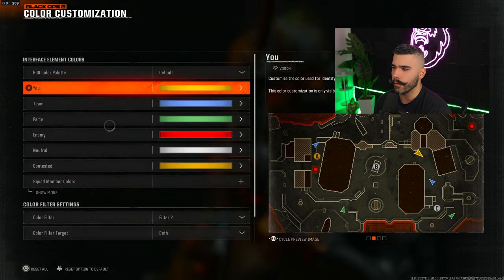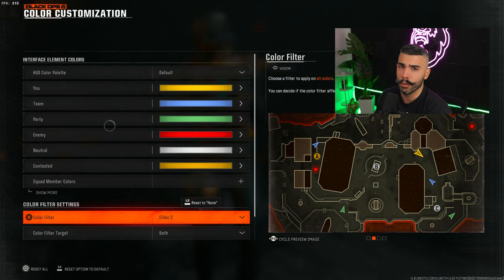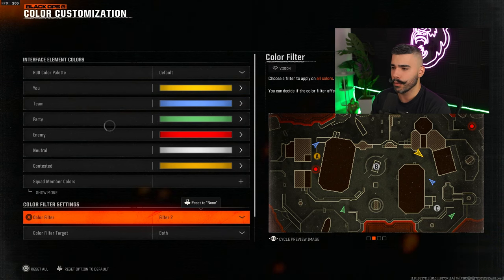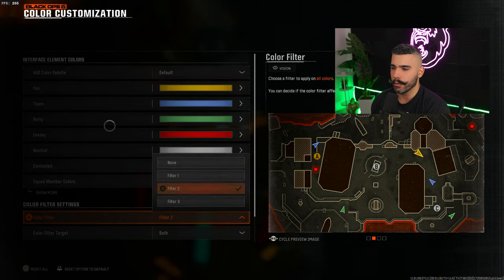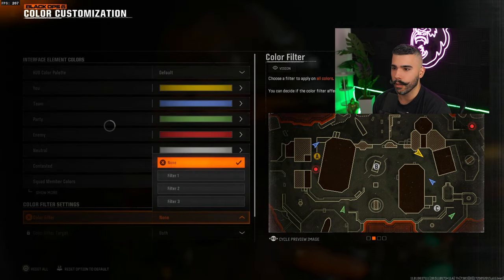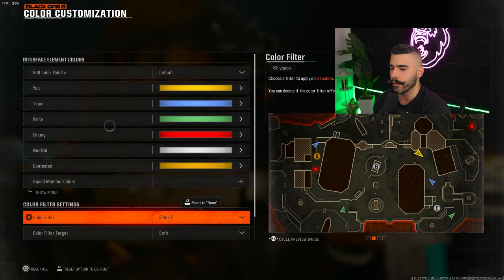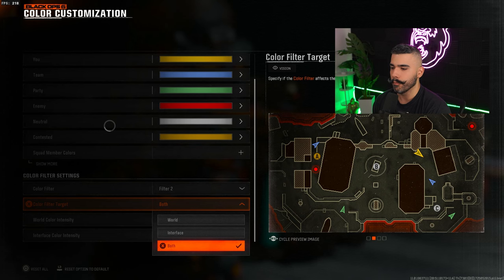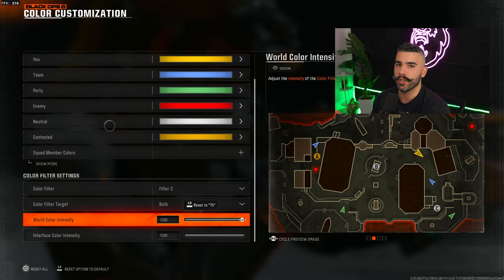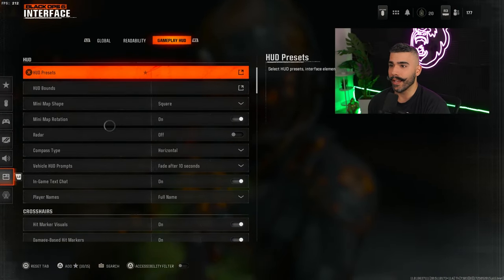In color customization you can change your squad and enemy colors, but what I really want to highlight is the color filter settings — just like in MW3 and MW2. Go to filter 2. You can clearly see the difference: with filter 2 the colors become more in-depth, darker, and more colorful. Set both sliders to 100 — this gives you more saturation and more color in game, which is more aesthetically pleasing.